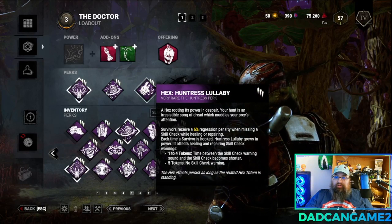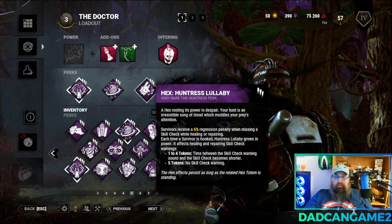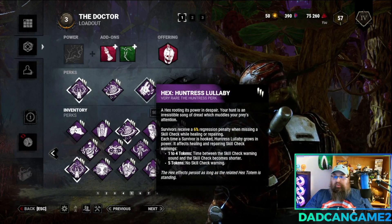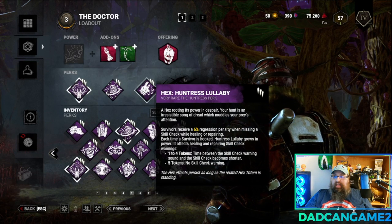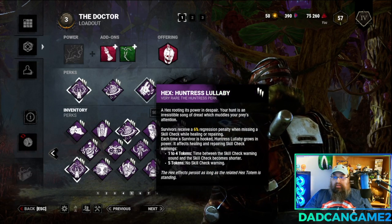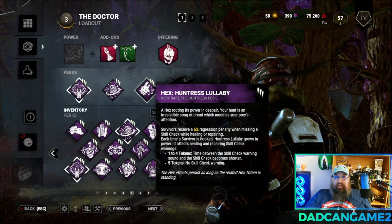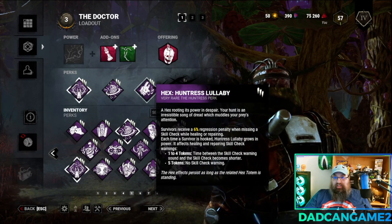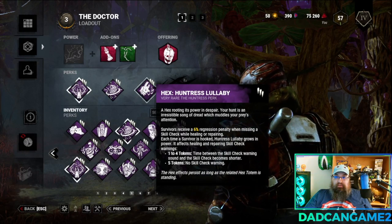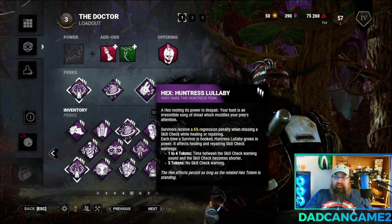Next we're going to bring in Hex Huntress Lullaby. Whenever a survivor misses a skill check when healing or repairing they get a 6% regression penalty for each time they miss. Also every time I hook a survivor I get a token. Between one to four tokens, the time between the skill check warning sound and when the skill check actually happens is reduced. At five tokens they don't receive a skill check warning sound at all, making it a lot harder to hit those skill checks.